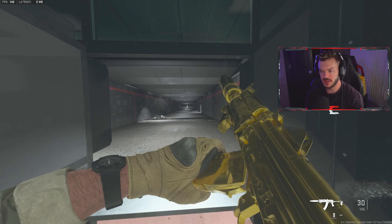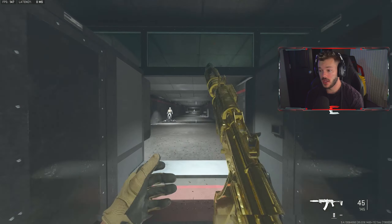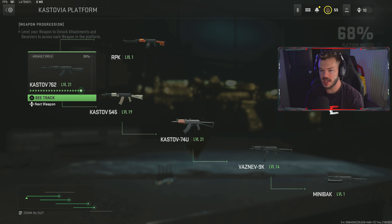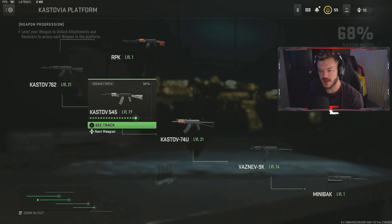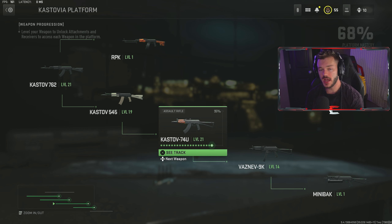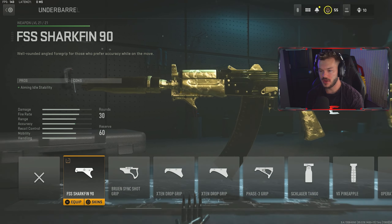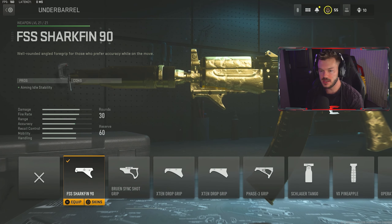For the stock, we're going with the Bruen MX9 stock — this is technically a stock for the Bruen MX9 submachine gun, but it gets you on sight faster with increased aiming speed. I've kind of been rocking with that, but you could also swap it out for something like an optic or a rear grip. I think the 42-round mag slows you down just a little bit too much for my preference, so I took that off and went back to the 30. Overall, this is a really great setup on the STB.